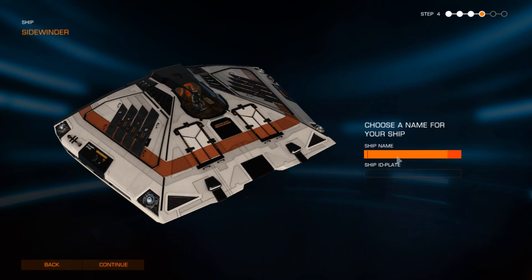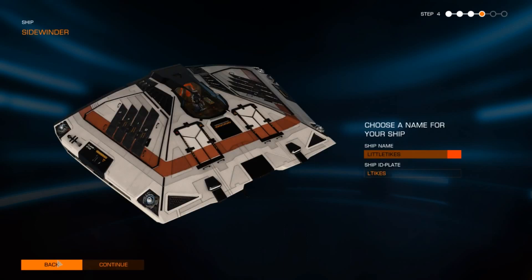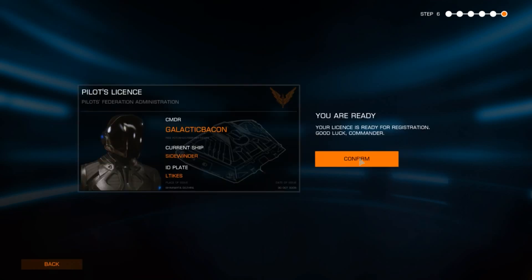Choose a name for your ship and an ID plate — you can only fit so many characters in that. I'm going to call this ship Little Tykes — those little toy cars from childhood just came into my mind. Confirm once you've done all of that and your license is ready for registration.